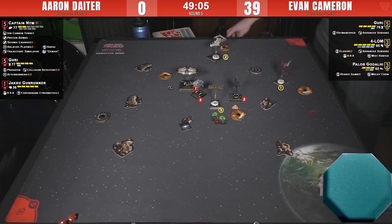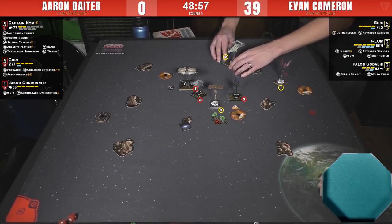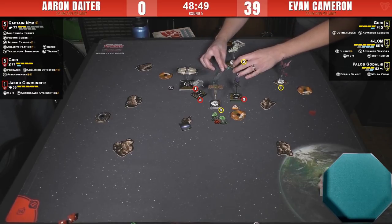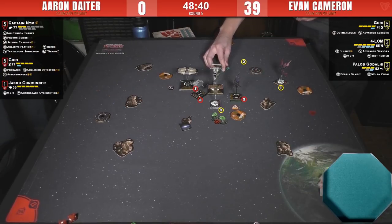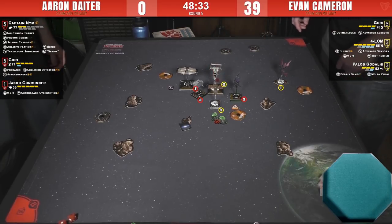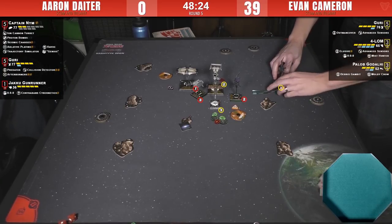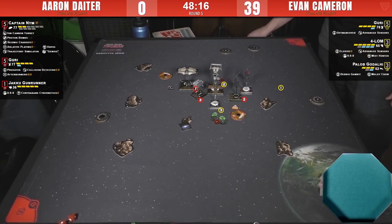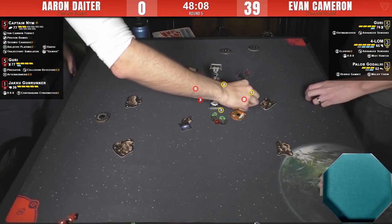Forlom also got a bump in health — one extra hull point makes him a bit tankier. The commentator has been toying with putting Seasoned Navigator on him, basically the 2.0 equivalent of Stay on Target, where you can dial in a 2-K then change it to any other two-maneuver and make them red. You'd always be generating stress, always getting the free calculate, with some way of adapting. Though Seasoned Navigator is pretty expensive. Evan is showing how Forlom works — three bank that's now red, Advanced Sensors for a barrel roll, then hand the stress off to the Jakku Gunrunner or Guri.